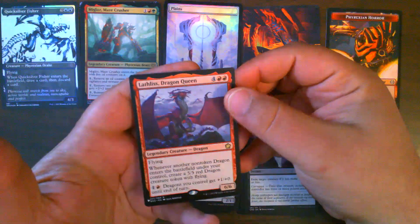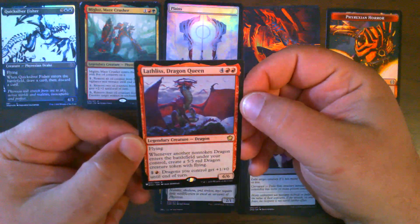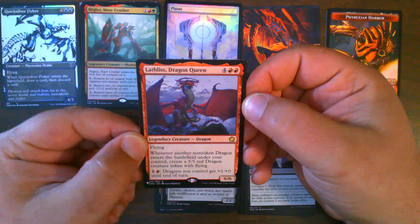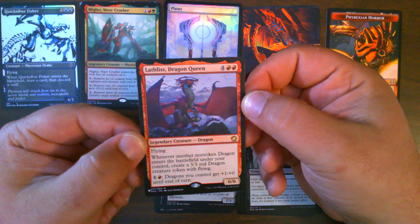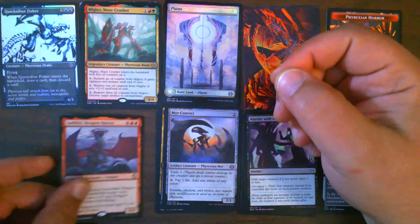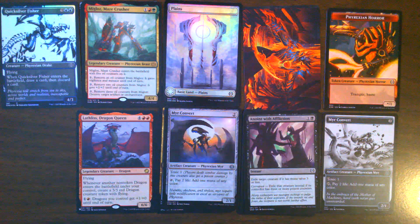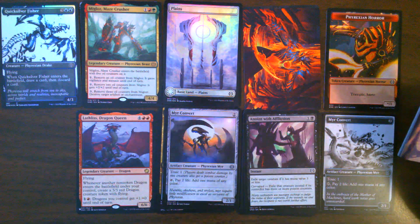And from the list we have Lapless Dragon Queen, which is from Game Night 2. For another non-token dragon that enters the battlefield under your control, it creates a 5/5 dragon token. That's pretty cool.